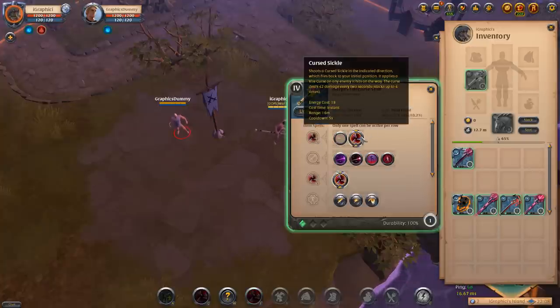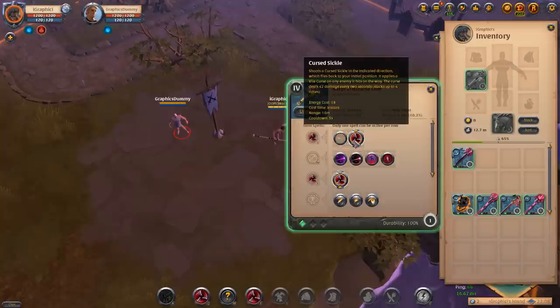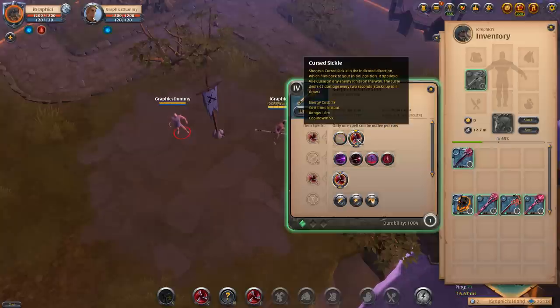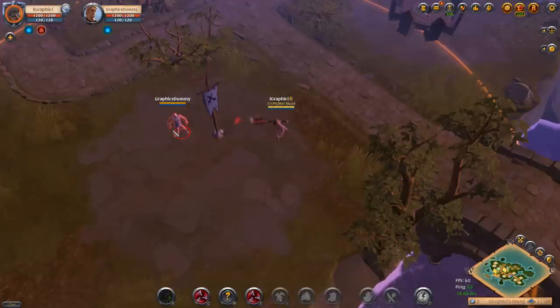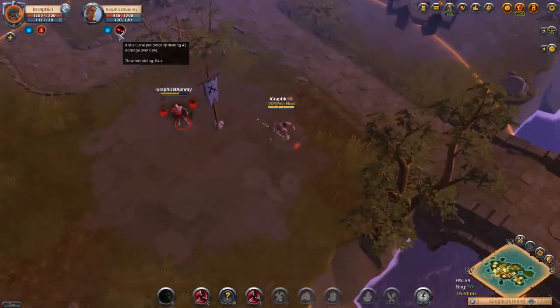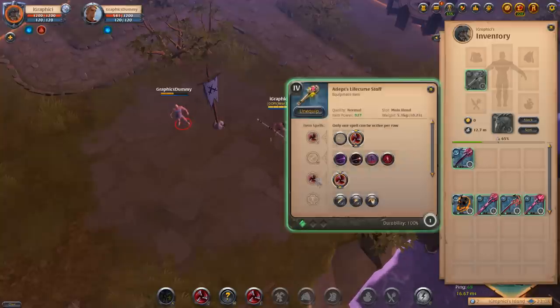With the curse sickle you can get a stack on the way in and on the way back, but it will do less damage because you'll miss occasional skill shots. For single-target one-versus-one, you should almost always go vile curse unless you're confident you can land the curse sickle both ways. The W abilities are armor piercer, cursed beam, desecrate, and grudge. You can see the vile curse applying two stacks and dealing a lot of damage.